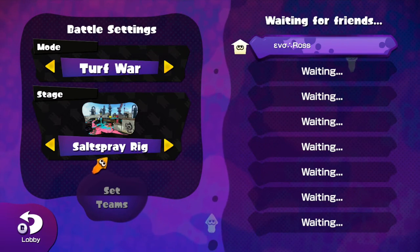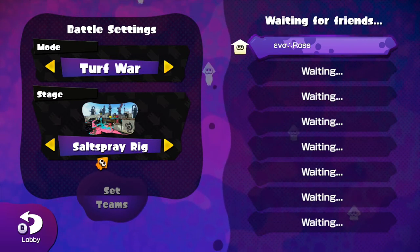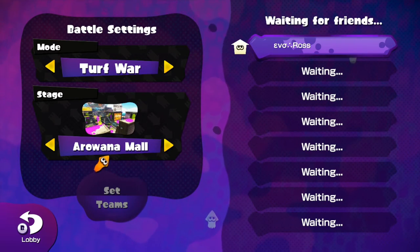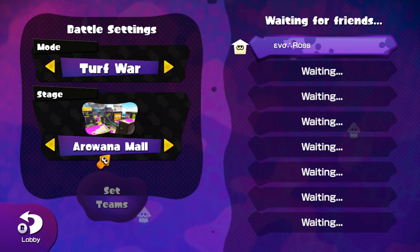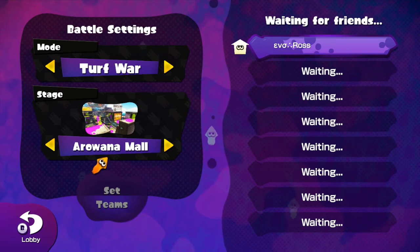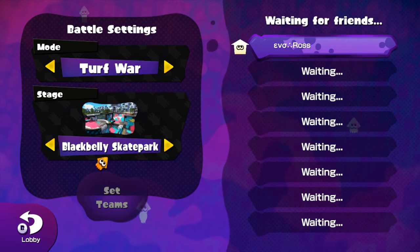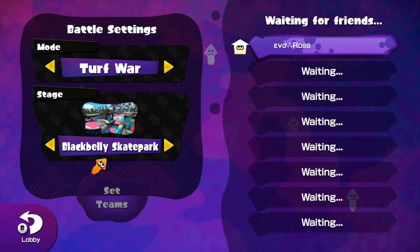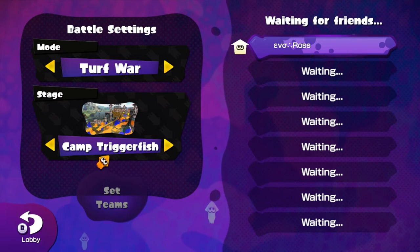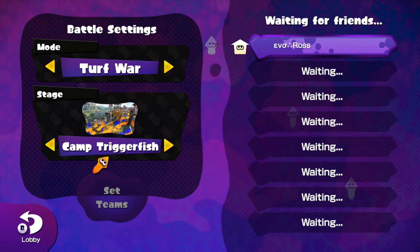E-Liter is good on any open map. Saltspray Rig is a slight negative depending on how you play it — you'll see a lot of Splatter Scope players there since Splatter Scope is very strong on that map, but if you play E-Liter correctly you can camp a spot and outrange everyone. Blackbelly Skatepark is neutral — most of the time you'll face Splatter Scopes, but if you get to top mid it wrecks. Triggerfish is neutral — without a whale E-Liter struggles unless you maintain good distancing.